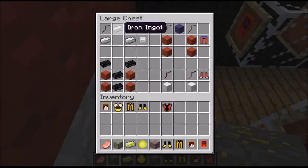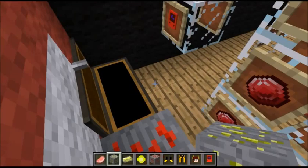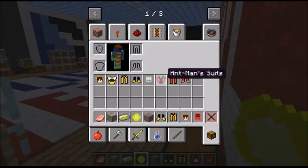You need four red cloth and four black iron ingots to get the Ant-Man suit. You need three iron ingots and two ant legs to get his helmet. You need two ant legs and two blocks of iron to get his feet, and four red cloths, one blue cloth, and two ant legs to get his leggings.